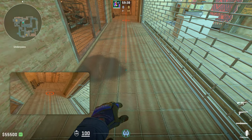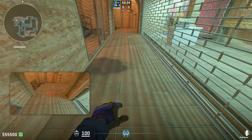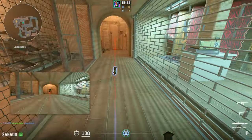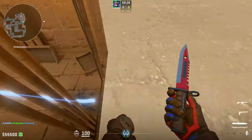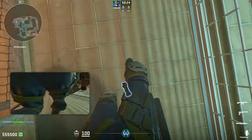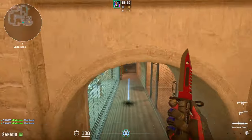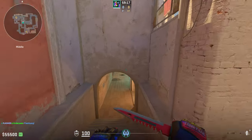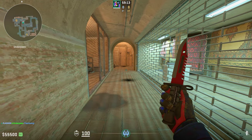It's super important that you practice this in a custom match, because you want to make sure you know the angle you're supposed to throw it at — you kind of wing it and just get used to it. A bad flash is something you do not want. You don't want it too deep, and you don't want it too short, or else you'll get blinded, the enemies hear you, they'll swing and kill you, or someone from mid will trap you — an instant 4v5. So do not put your team at risk. Make sure you practice this beforehand.